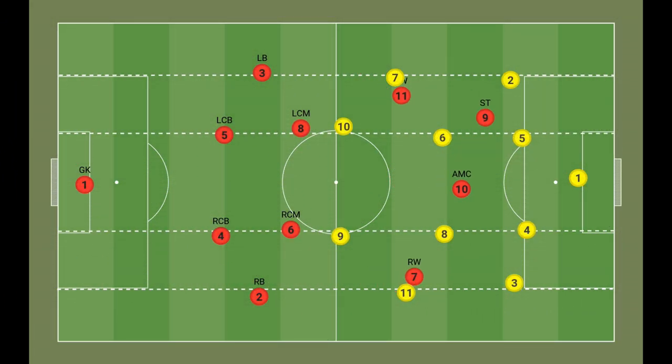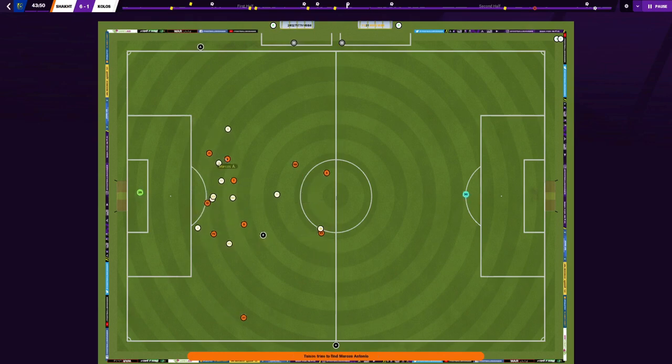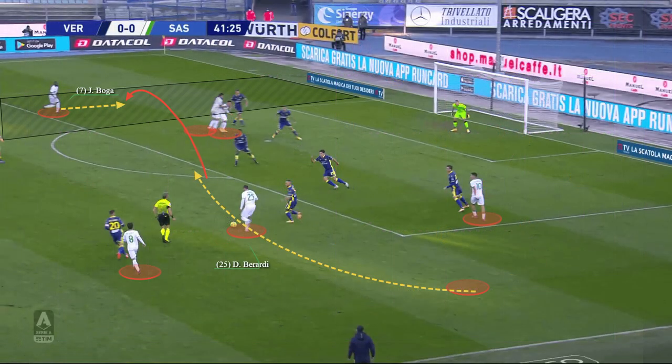Sassuolo's usual setup consists of a striker supported by an attacking midfielder from behind and two wide players who would most frequently act as inverted wingers. Di Zerbi believes in putting the most effort into attacking actions and often employs as many players in the opposition half as possible. Sassuolo were among the teams with the most completed passes to the final third. The team use the width provided by the wingers to initiate movement and combinations in the final third rather than for crossing, with Di Zerbi relying on the wingers for cutting inside and creating movement in the penalty area, bringing more options in front of goal.